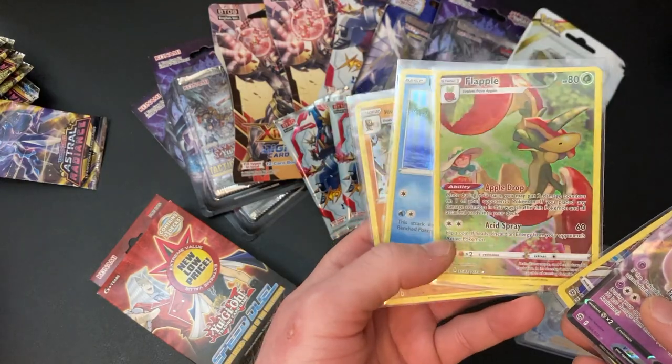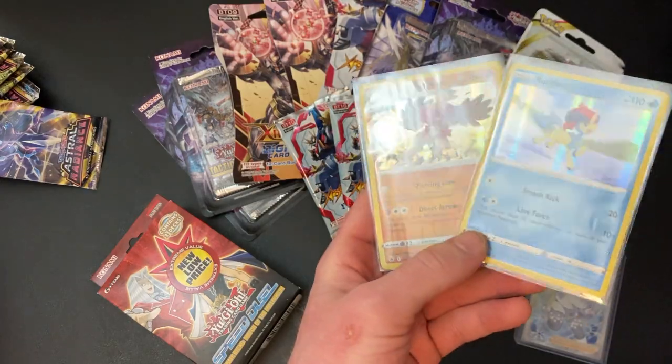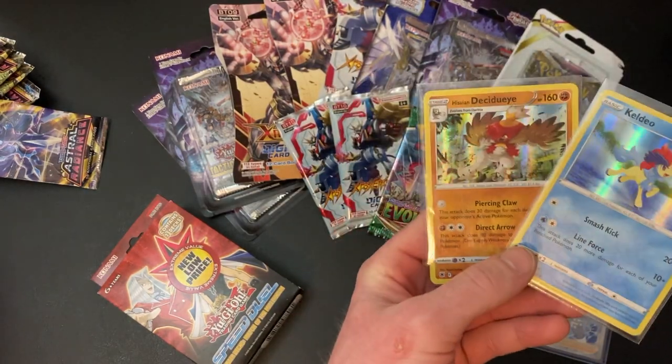We got a Trainer Gallery Flapple, which is pretty sick. And then some holographics — the Keldeo is pretty sick, and then the Decidueye.